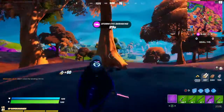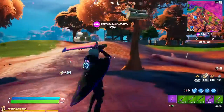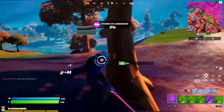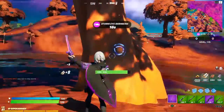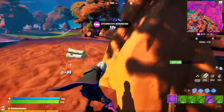Get some mats. You get mats so quick in Team Rumble. But in Duos, Trios, Squads, Solos, it's a lot harder to get them — it's really annoying. I'm probably going to be in the Storm, hopefully not. Yeah, I probably will. Just getting this tree.